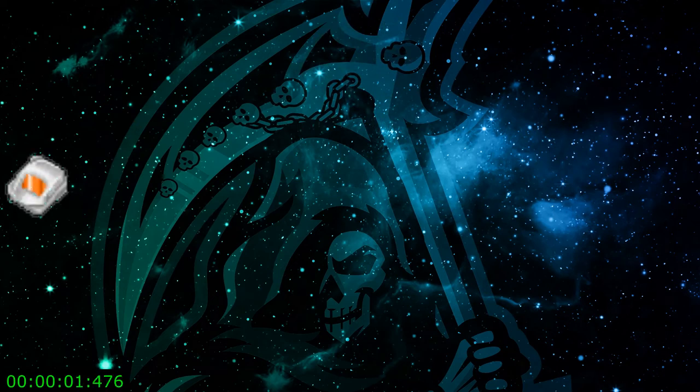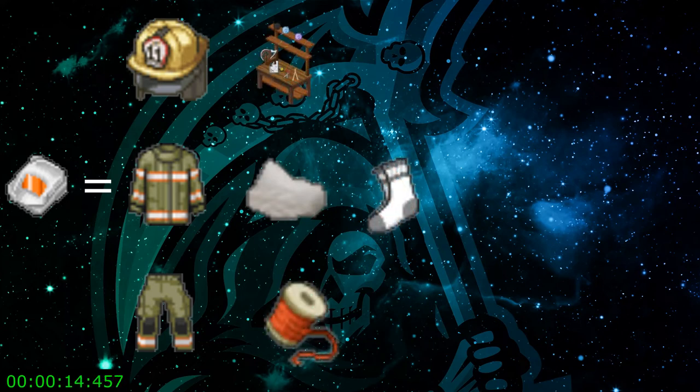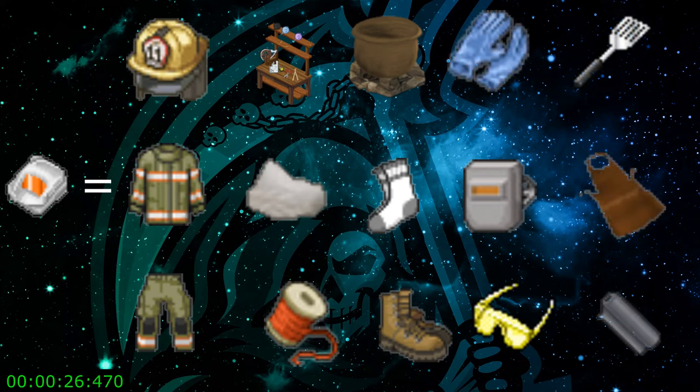I'll be going over the items required for the fire suit, which will be the fireman's jacket, fireman's helmet, the fireman pants, borax, tailoring bench, thread, long socks, military desert boots, a cauldron, welding helmet, safety glasses, latex gloves blue or yellow, a spatula or a wooden spatula, a blacksmith apron, and 20 aluminum.